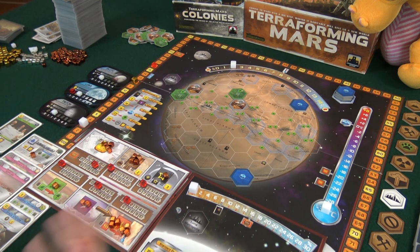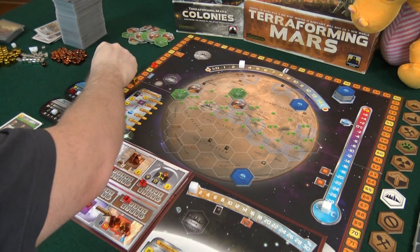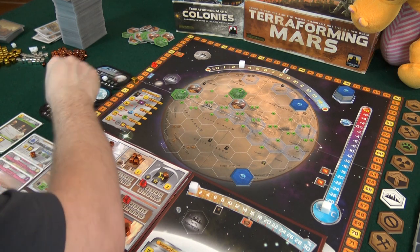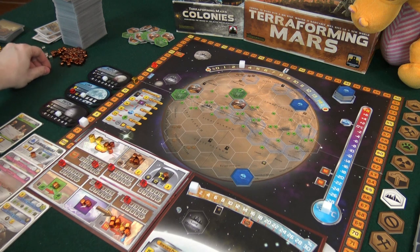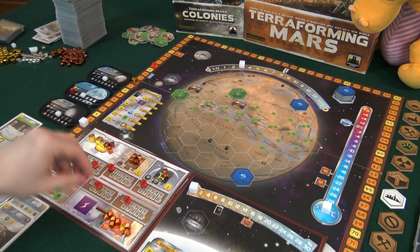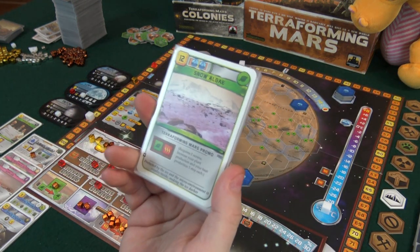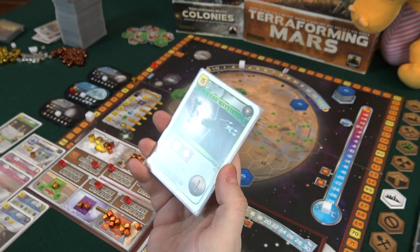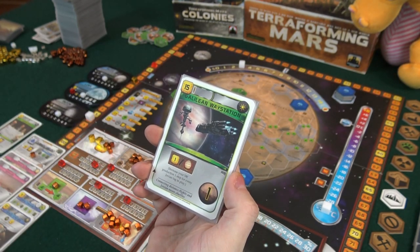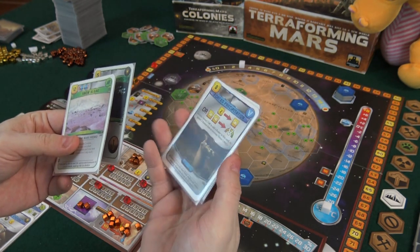It just feels weird in the beginning when you're just playing the game normally. We do the world government and production — we get 20 money now. Titanium moves over, we get two more energy and one more heat, so now we can raise temperature. Generation number four — four new cards: Snow Algae, which is the promo, pretty good. We have two oceans out so I'll go for this — it has the plant tag which is nice. Galilean Waystationn is new — it's good if you have Jovian tags but we only have one.